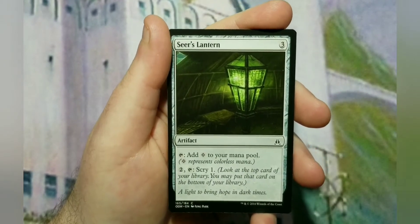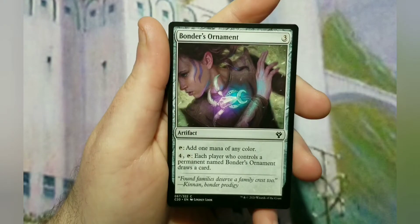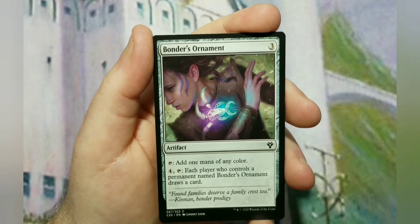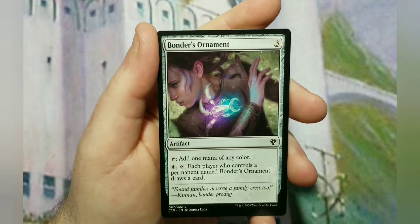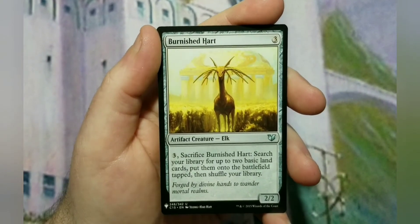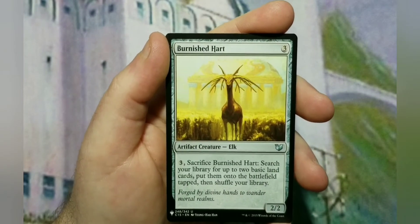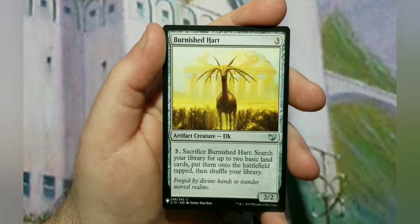Seer's Lantern is a lesser version of the Magnifying Glass — a 3-cost mana rock, but it lets you scry one to filter bad draws. Bonder's Ornament is a mana rock that for 3 lets you add a mana of any color, and for 4 you can have each player who controls a Bonder's Ornament draw a card — most likely just you, so another way to draw cards. Then Burnished Hart is a 3-cost 2/2 Elk — when it's in play you can pay 3 and sacrifice it to search your library for up to 2 basics and put them on the battlefield tapped. That's the mini ramp section that mono-white has on a budget.